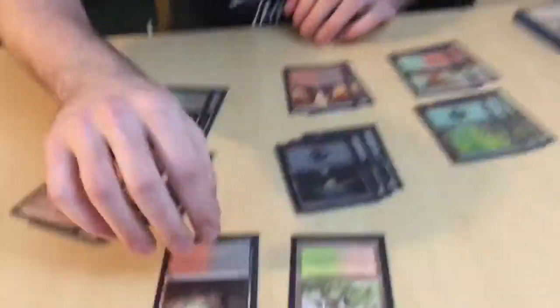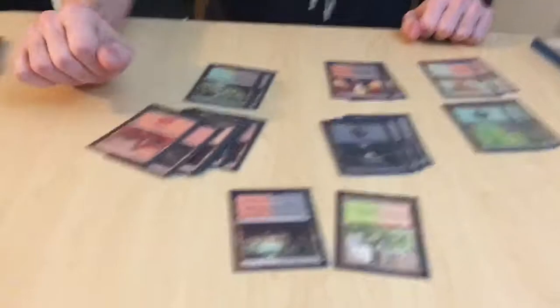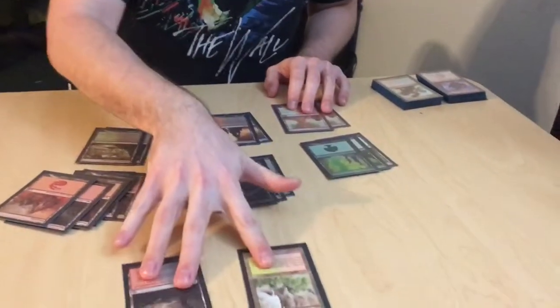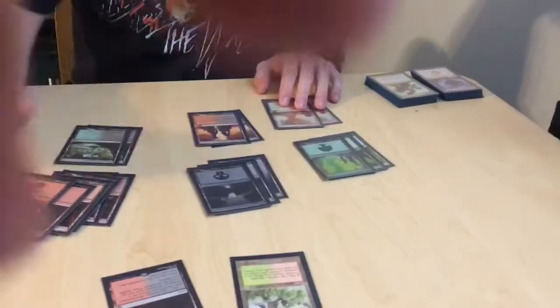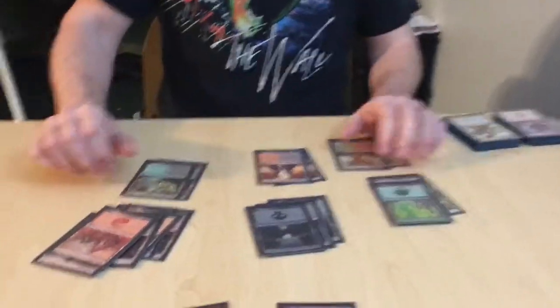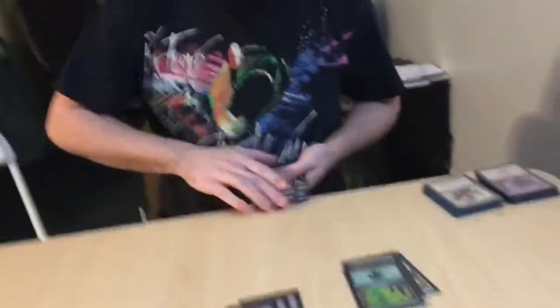You got 2 Fetchlands — Bloodstained Mire and Wooded Foothills. Why only 2 Fetchlands? That's all I could afford. So if you could afford more, what would you run instead? Definitely add one more of each of those. What would you take out? 1 Forest, 1 Mountain. That'd be good.